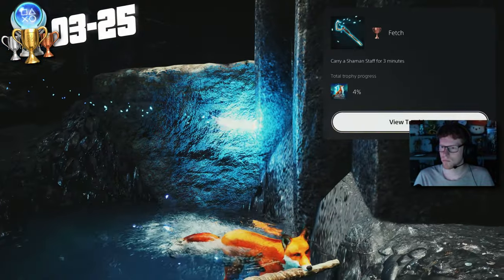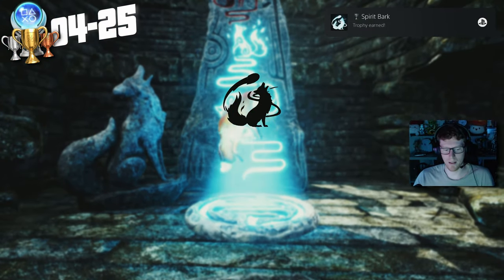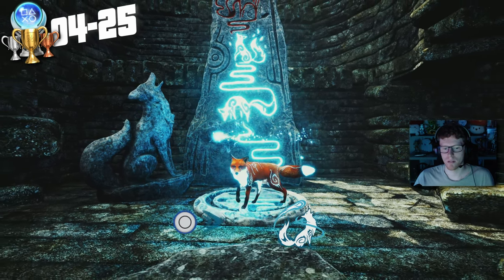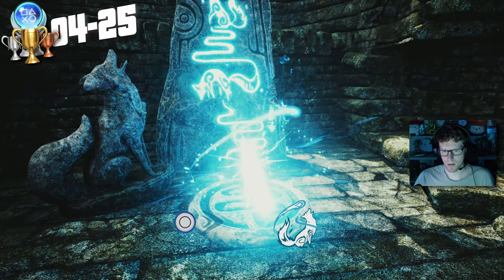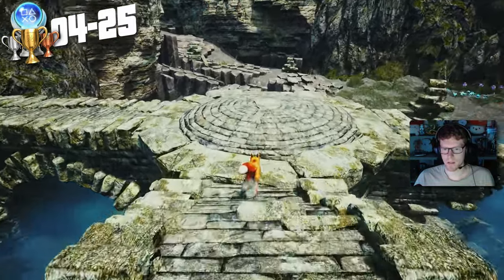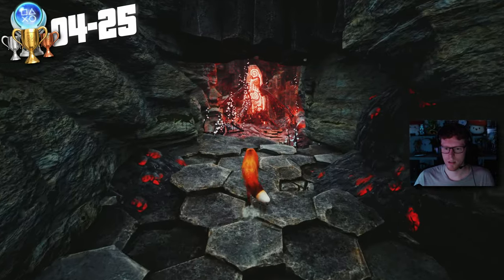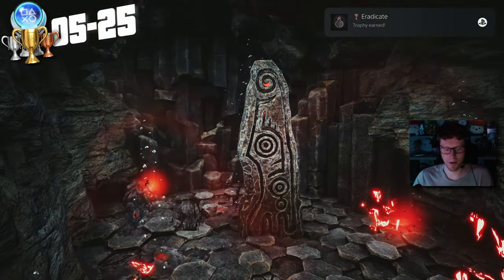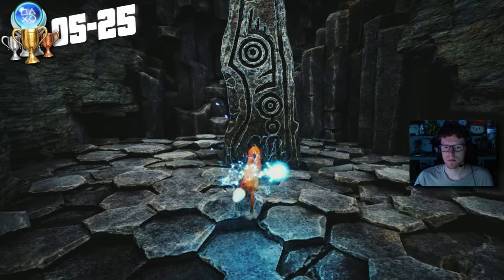There's another trophy: 'Infused with Light' — become infused with pure ancient energy. Another trophy: 'Carry the Shaman Staff' for three minutes. And another: 'Spirit Back' — unlock the spirit back ability. Hell yeah! So if we hold Circle we charge up and let out a burst. I wonder if we can use that to destroy the red plague tether we found over here. Nice — there we go! Another trophy: 'Eradicate' — destroy three plague tethers!